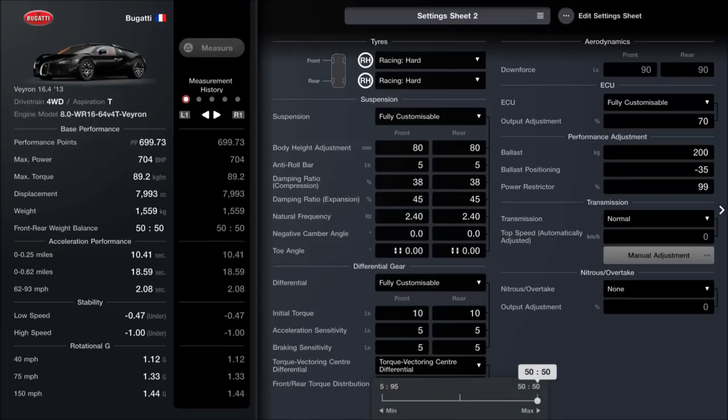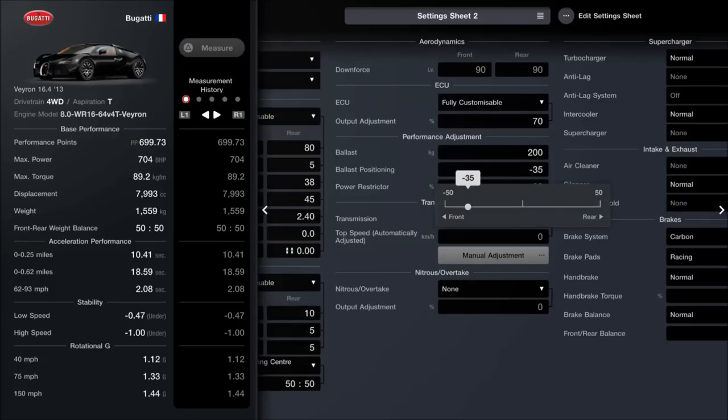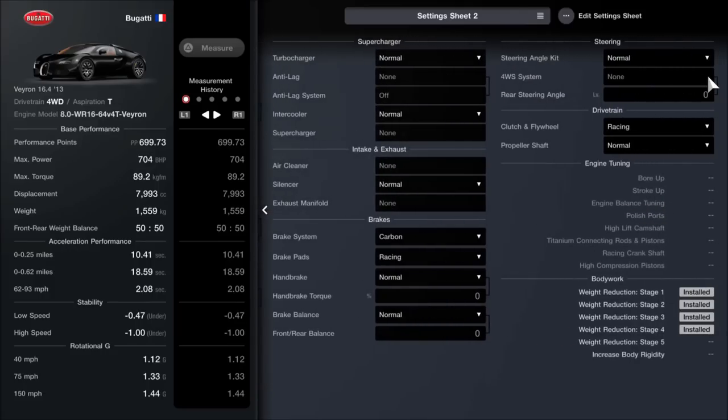You can take the torque vectoring down to make it essentially a full rear-wheel drive car if you want, and you can adjust that while driving as well. I prefer 50-50 for two reasons: you get great grip at all times, and more importantly in the rain you get way more grip as well. The gearbox is totally stock. The power restrictor you want set on 99%. The ECU you want set on 70% — that'll bring you down to, with an oil change, I think it's 706 horsepower, which is more than enough to be fast at Le Mans at the 700-point level. You want the full 200 kilos of ballast, and I'd recommend putting 35% toward the front, which evens out the weight distribution. You cannot adjust the downforce with the stock setup, and most of the other items aren't fitted as they're for a different build, so copy what's there.